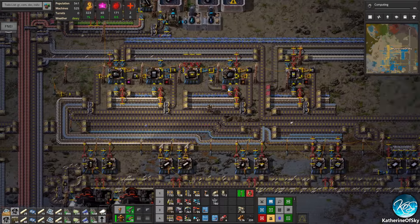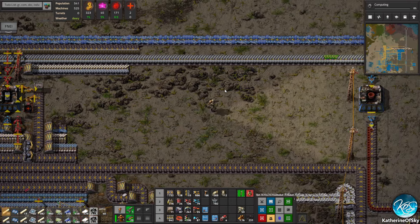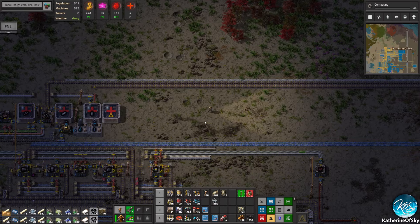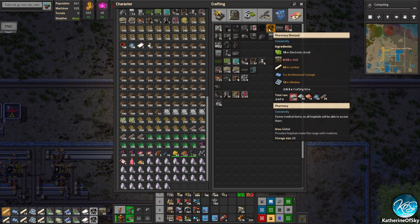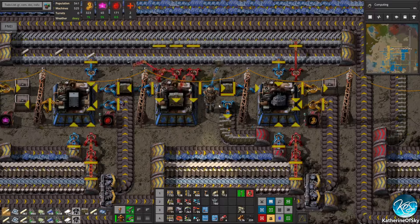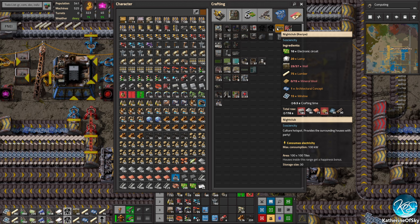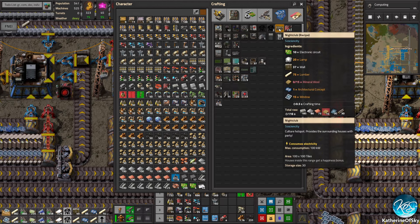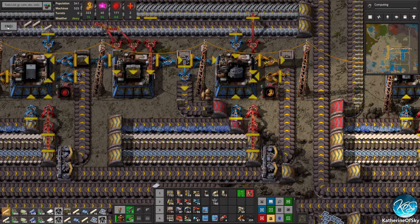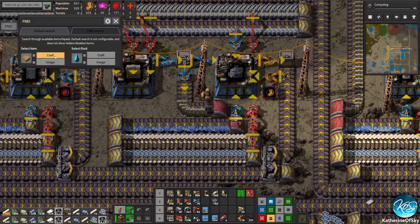We can grab these other buildings that have been made. We did get one prefab unit — that's nice. So now we don't even have to transport all this stuff to the train station — we may not even need to make a medical train. But we do need to make a pharmacy; we need some walls for that. Pharmacy — oh, nightclub? It says it provides a party for us — how convenient! We do need mineral wool. I'm not familiar with that concept, so let's check FNEI for it.